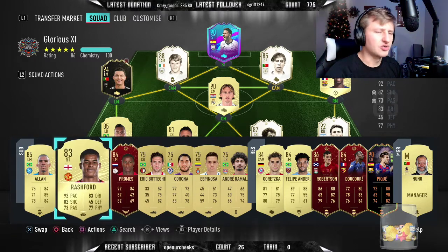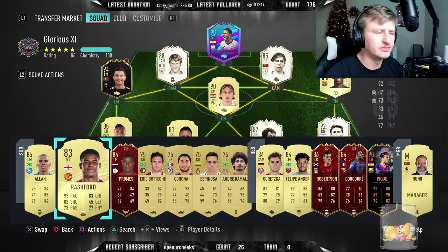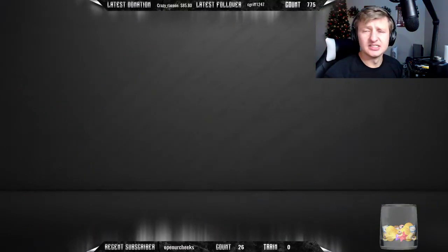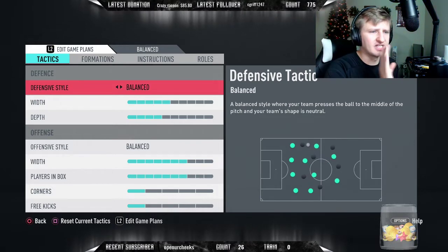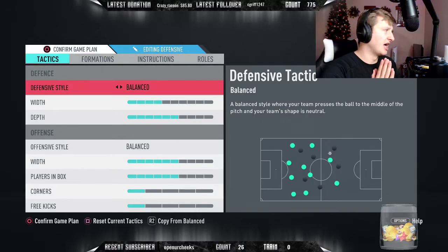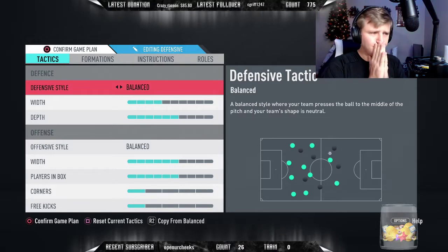The Spanish striker Naki Williams - I wish he had a little bit better weak foot, otherwise I would play him. Anyway, let's get into these custom tactics. I never play my Balance formation - that's just for chemistry. But getting into this, this is the formation I use most of the time. It's a very balanced formation.